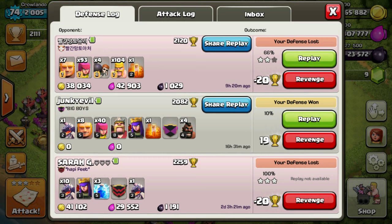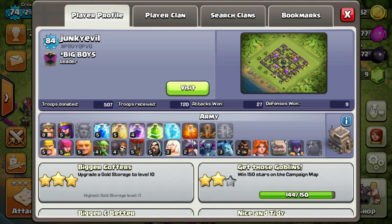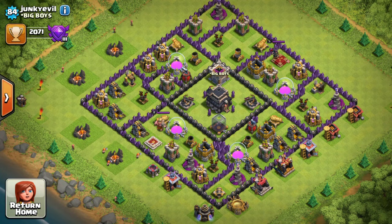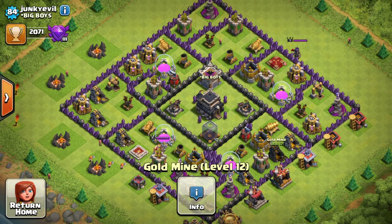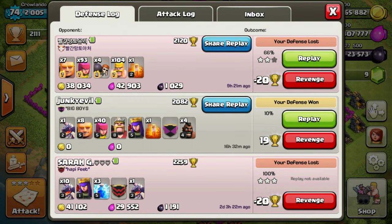If we go check the defense log, the second one down — Junkie Evil — attacked me. If you look at his profile he's level 84. Check out his base — it's a pretty good base, higher level than mine. He's got X-bows, so he's pretty good. Not as high on the trophies as me though; he's on 2071 and I'm on 2111.